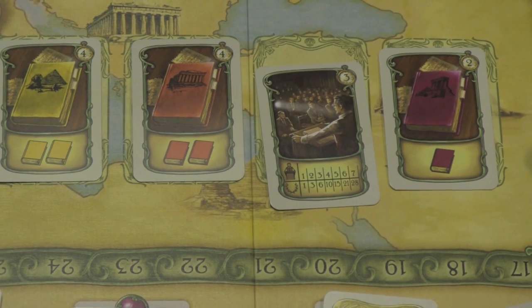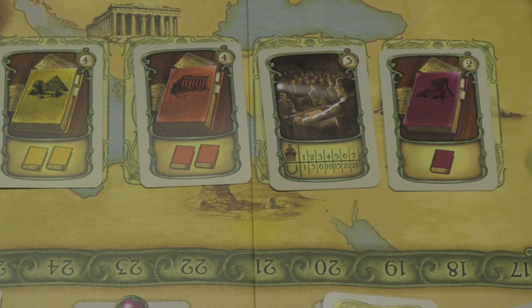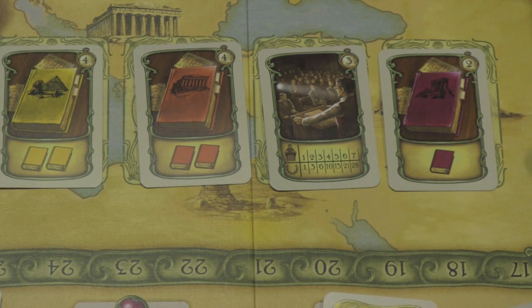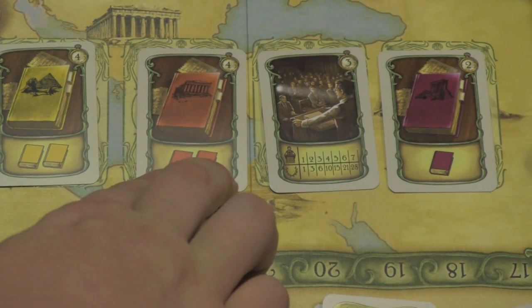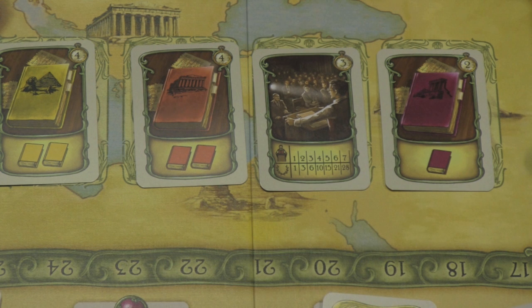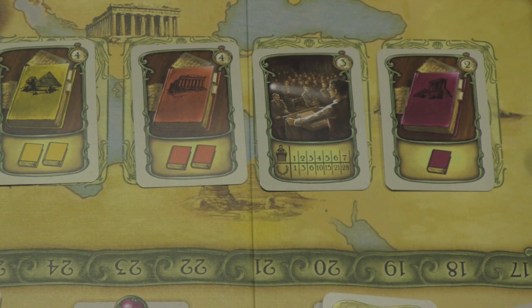One of the main actions is taking a card from the middle. When you take a card, you'll replace it the same way, adding more cards to the piles underneath the board. Many of these cards give you knowledge in a different area — the yellow one, for example, gives you Egyptian archaeology knowledge. This card is simply worth victory points at the end of the game depending on how many you have: if you have all seven, it's worth 28 points; if you just have one, it's worth one point. The clock in the top corner shows how many weeks it costs to take that card.